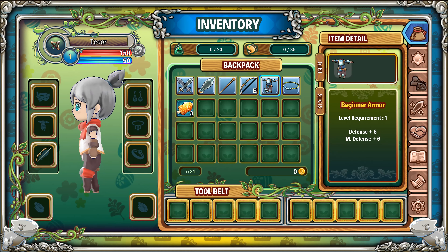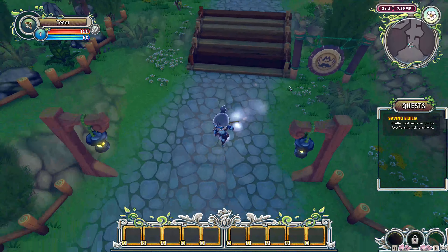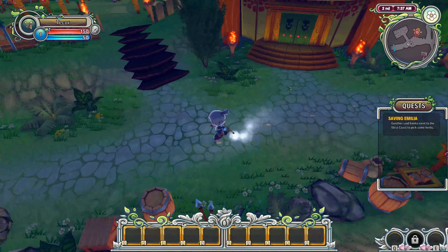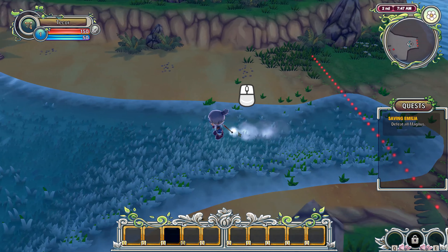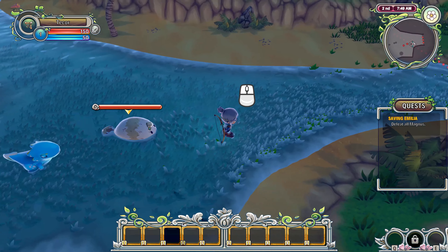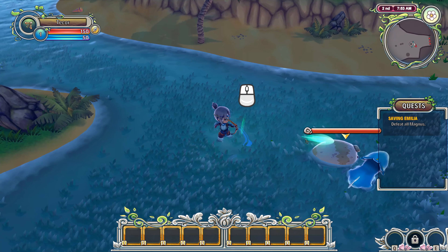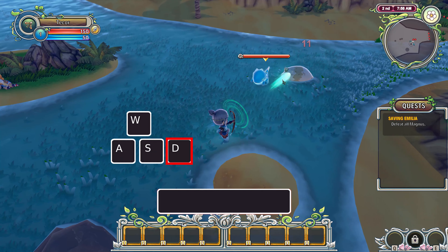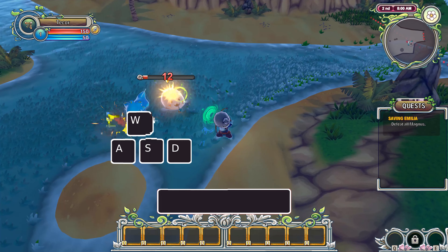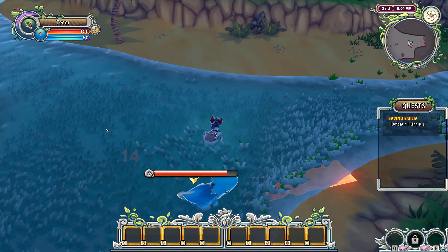To start off, the game dumps a load of weapons and a set of armor on you and tells you to save an NPC. Double click the armor pieces and the bow to quickly equip them. Then head out to the combat zone where you're confronted by two Magnus. Middle click the mouse to toggle target locking and scroll to pick your target. Left click to attack with your weapon. The Magnus will telegraph their attacks with red shapes on the ground. Hold a direction and hit space to roll dodge. Avoid their attacks and hit them until both are dead.